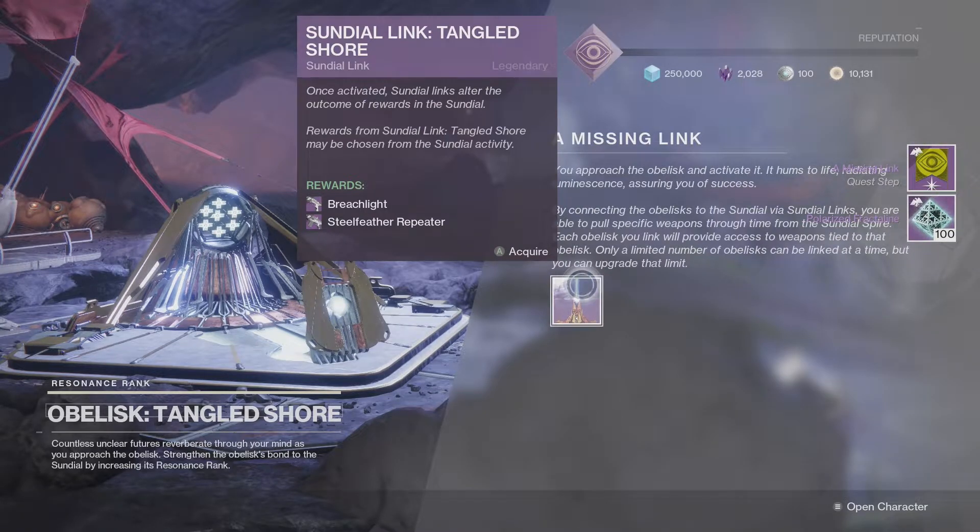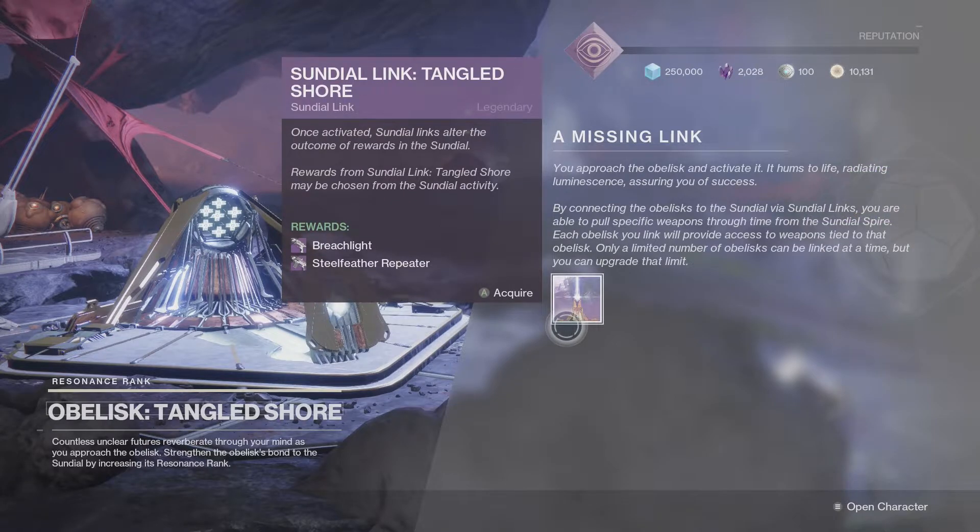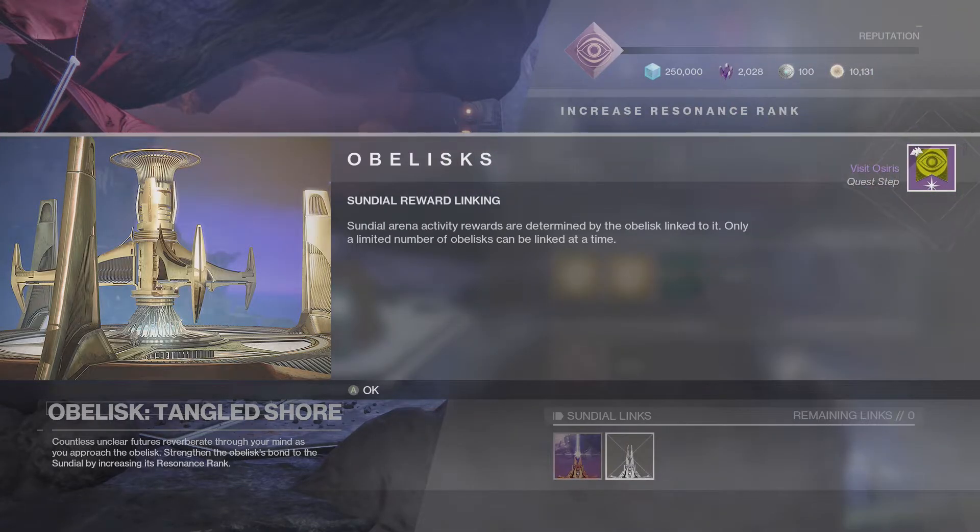The Missing Link. You approach your Obelisk to activate it and it hums to life. Connecting the Obelisk to the Sundial: while Sundial links, you are able to pull specific weapons through time for the Sundial Spire. Each Obelisk you link provides access to weapons tied to that Obelisk. Only a limited number of Obelisks can be linked at a time, but you can upgrade that limit — so there will be a point where we can have all of the Obelisks linked probably.